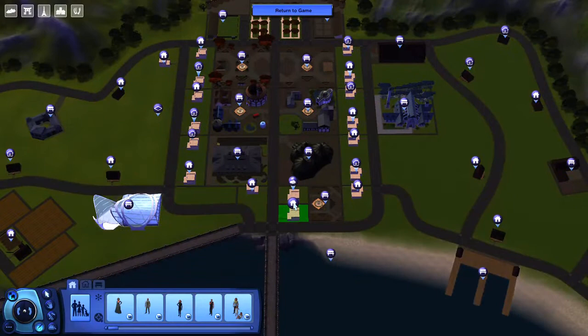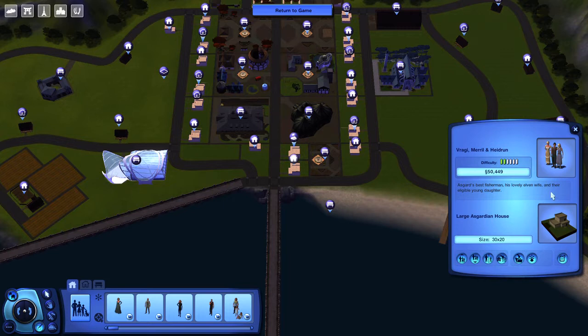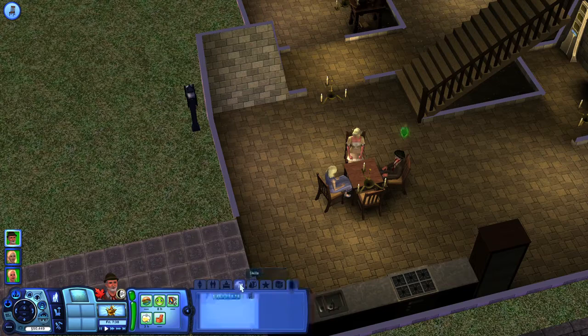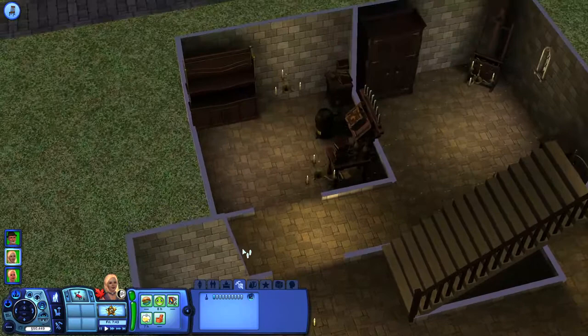First up we have Vragi, Meryl, and Hydroon. These are more background characters. Vragi is a fisherman and Meryl and Hydroon are both NPCs. The little backstory I've made up for these three is that Vragi went on a fishing trip to Alfheim where he met and married Meryl, and Hydroon is their daughter.